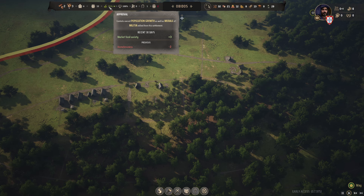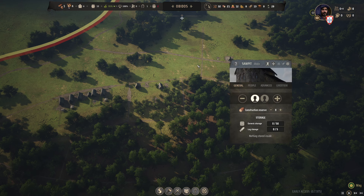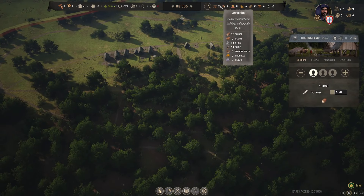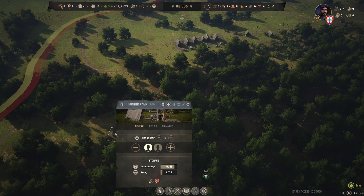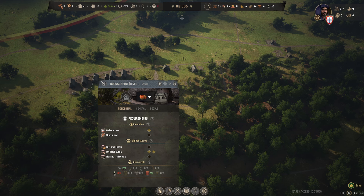Now we are at the point of looking to get a church, so we do have Torpet on the go. We have one in the logging camp which I'm going to keep going. We have one down here in our hunting lodge. And I have gone and gone for orchardry.